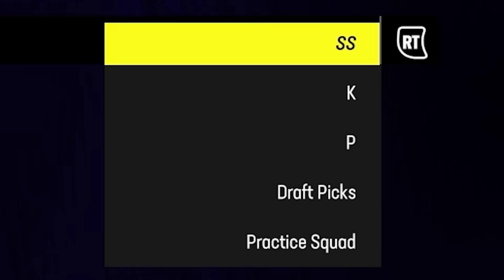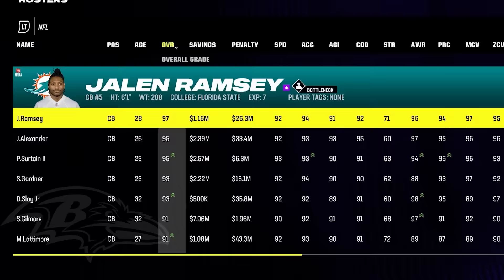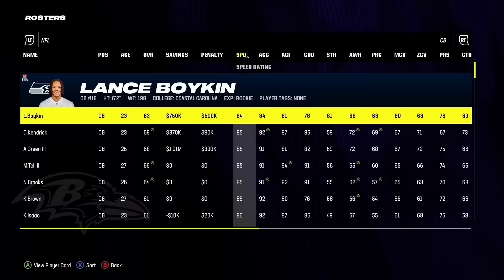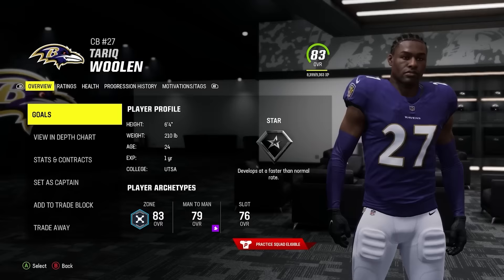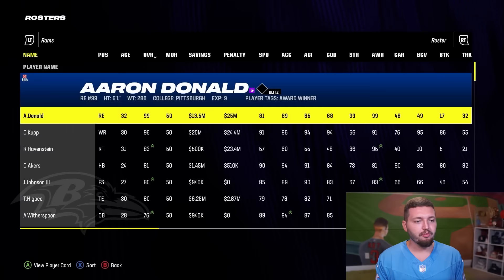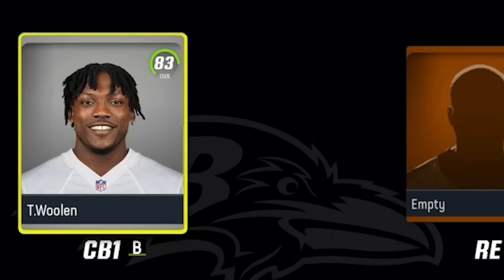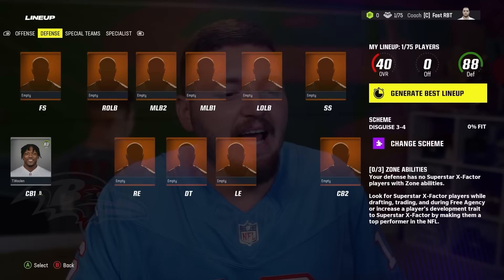Time to find the fastest corner in the game. I wish we could get Jalen Ramsey, but he's for sure not the fastest. Definitely not Lance Boykin. After sorting one more time, we get Tariq Woolen with 98 speed. Welcome to Baltimore. It is so funny scrolling through these rosters because he's literally the only player on the entire team. He alone brought the team overall up to 40, and the defense is an 88. How does that even make sense?